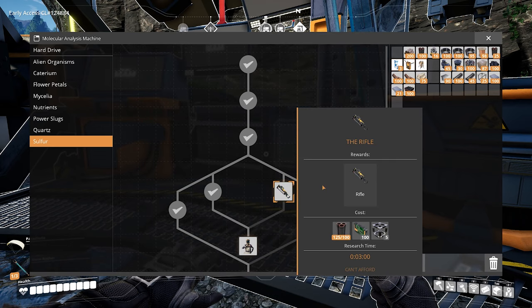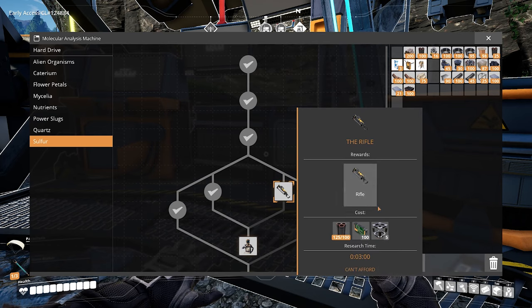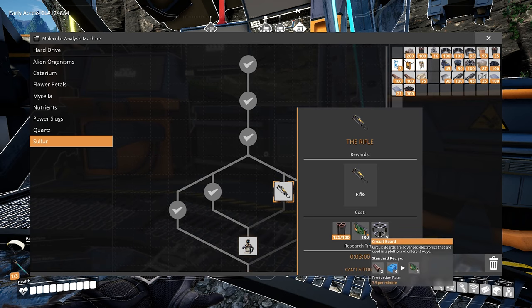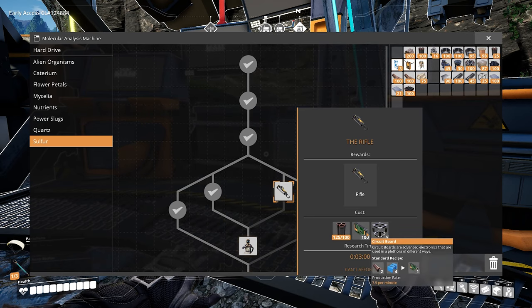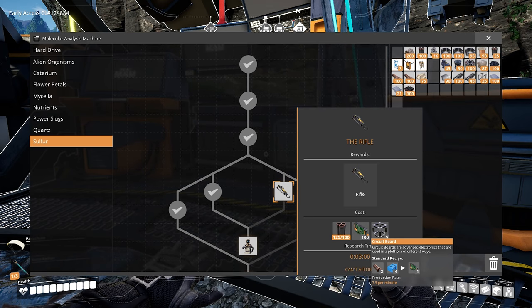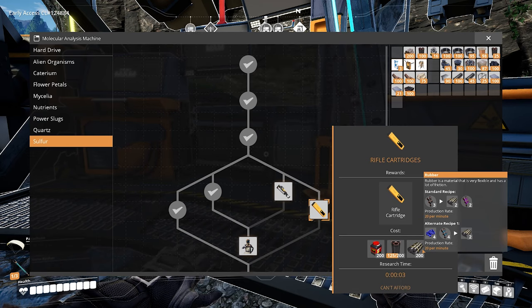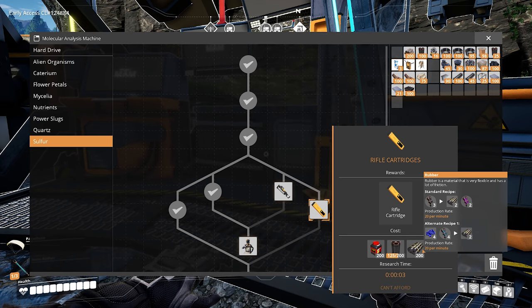To research this rifle we're going to need some old components and some new ones. The old ones are the steel pipes and the heavy modular frames, which are reasonably complicated but we can still produce pretty easily. We're also going to need circuit boards, which rely on copper sheeting — something we have in great mass — and some plastic, which we're producing at our oil production facility. The ammunition, the rifle cartridges, takes black powder and steel pipes, but also a lot of rubber. Why we need rubber to make rifle cartridges is beyond me — I guess maybe they're rubber bullets, which is fine. We don't really need to murder all of the creatures in the environment.